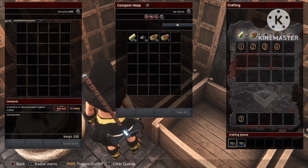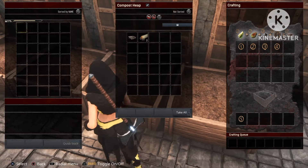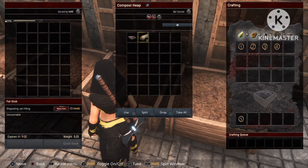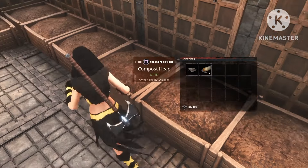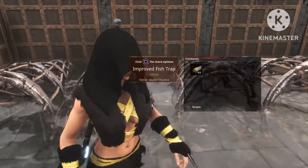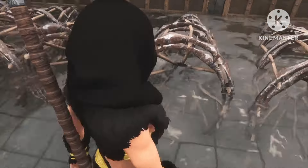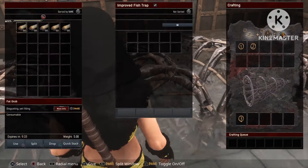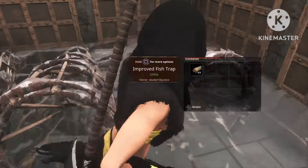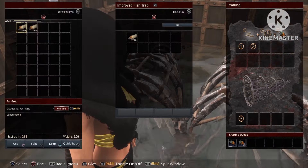We're just gonna throw everything in one bin and craft the compost. This will take some time, but after it's done you can come back and place one compost in each of the compost bins and you'll see they will start making fat grubs. If you leave it for a few hours or start the next day, you will have a bunch of fat grubs, and then we're just gonna take those and place them in the improved fish traps — then it's a waiting game again.